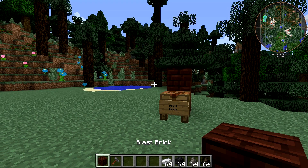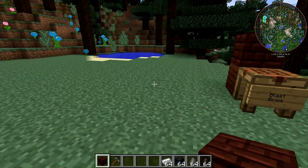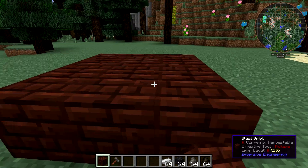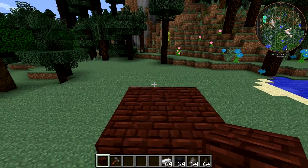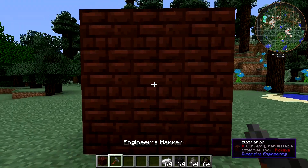Let's build it now that we've got our blast bricks. You're going to need 27, so you'll end up crafting 28. It builds the same way as the coke oven — you've just got to build a 3x3 solid cube, and then whack it with the engineer's hammer.